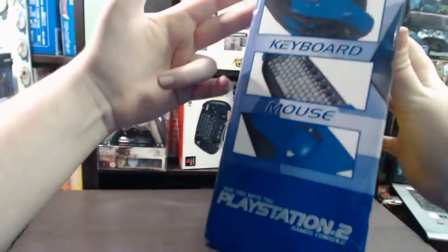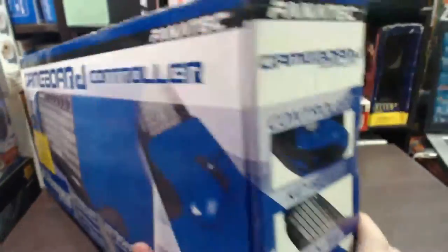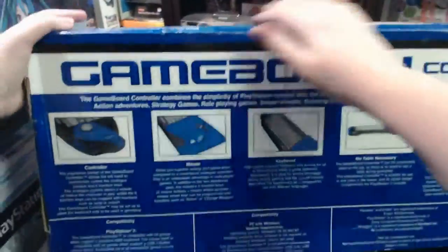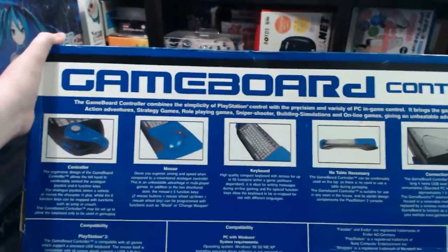On the sides they are pretty much the same — they just give you some close-up views of the controller. Same with the other side. On the back of the box it goes into a bit more detail, shows more images and gives more information which I'll read out.